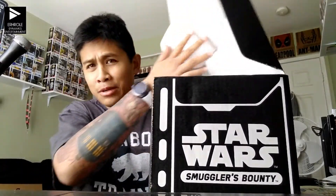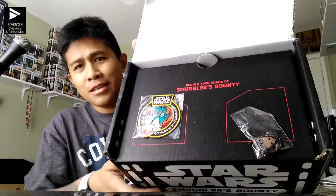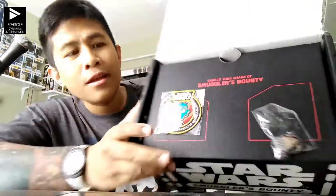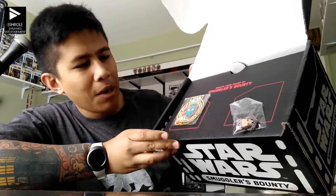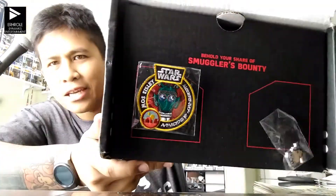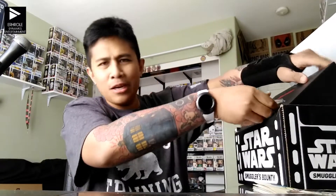I wanted to open this yesterday but I was really tired. So you have this patch with Greedo on it and it says Mos Eisley. Maybe that's not Greedo — who is that? I don't know. If you didn't know, there are more Cantina characters coming out, and Walgreens is going to have the exclusive to those, so I'm going to have to buy them on eBay for a ridiculous amount. Here's the patch.